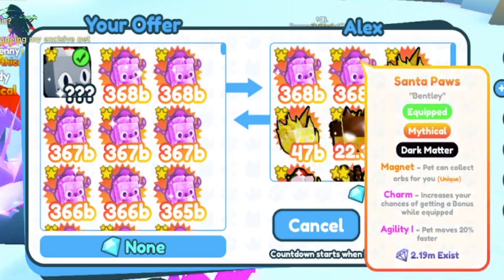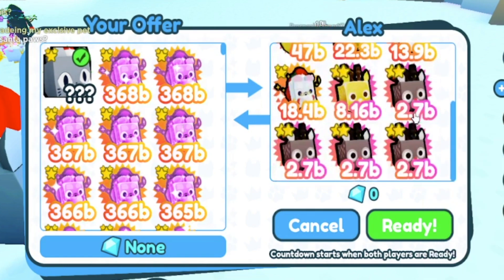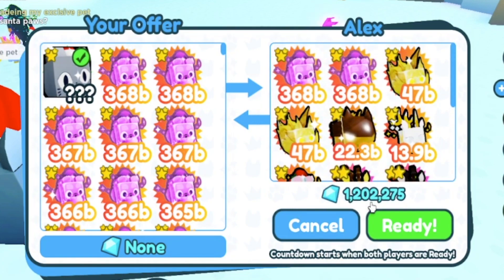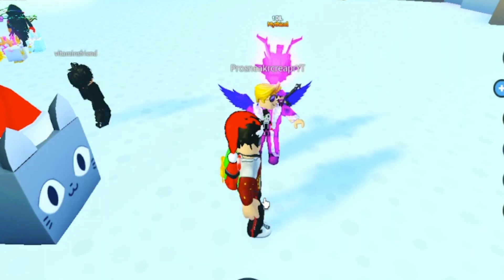Okay, so Alex put up two Dark Matter Santa Paws and a bunch of random pets. No thank you, Alex. I would only be interested in those two pets — the rest of the pets don't really mean much to me. They also put up 1.2 million. Not going to do that, Alex. I'm really sorry.